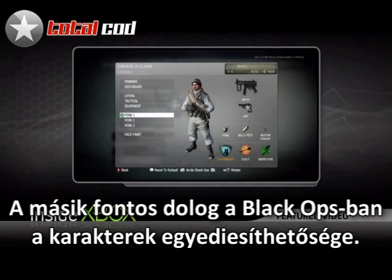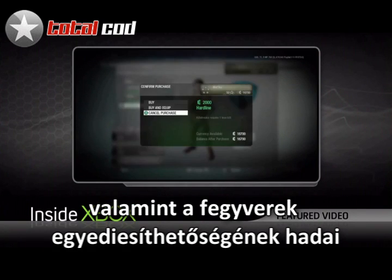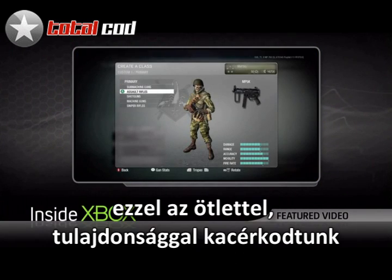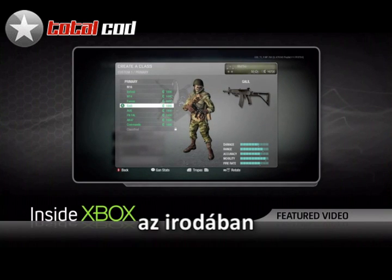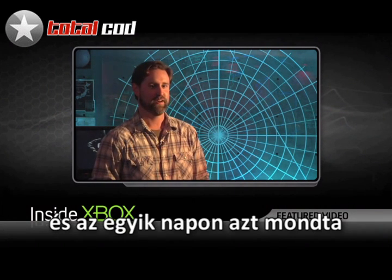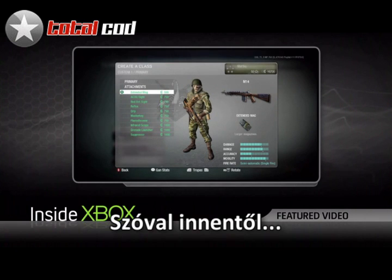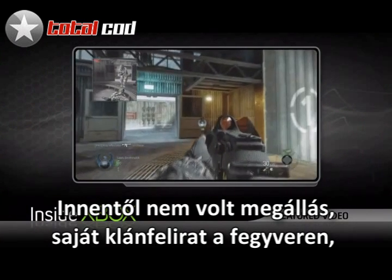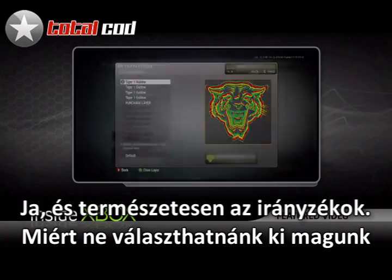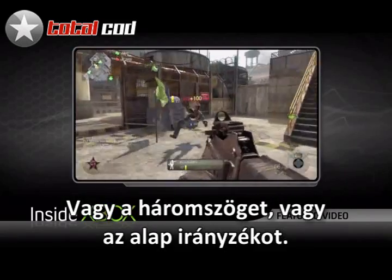Another focus for Black Ops is player customization, including unlockable face paint, unique perk-specific character models, and a whole lot of weapon customization. We kind of stole the line from Full Metal Jacket — 'This is my weapon, this is my gun' — as our mantra for this feature. You can put your clan tag on your gun, choose custom reticles — whether you prefer a dot, a circle, a crosshair, or just a line — giving players real tools for creative expression.